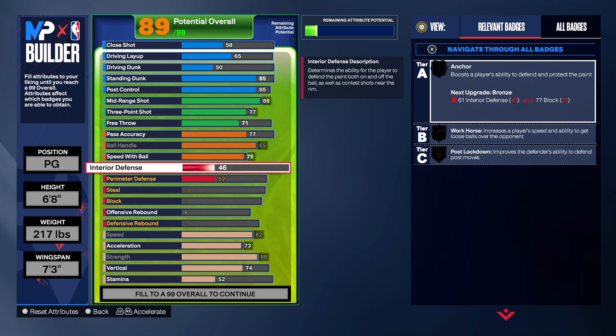With the defense on this build, we wanted to make sure we had some interior defense. I know you may not want interior defense on your build, but we're going to add it just for the hell of it so we can get post lockdown on bronze. Not saying you need it, but when you can get stuff like that on your build, go ahead and add it — it sets you apart from everybody else.